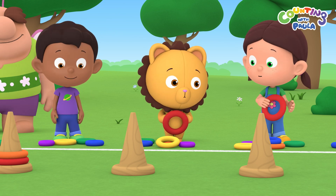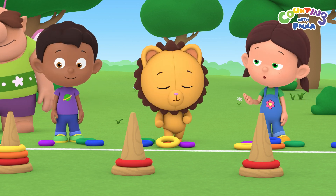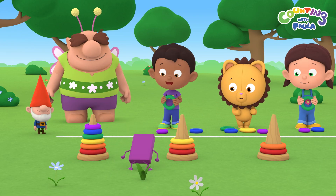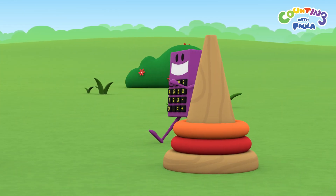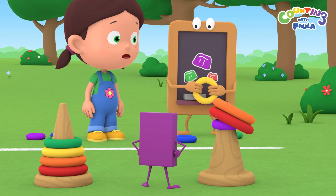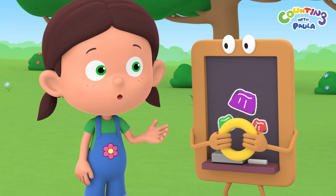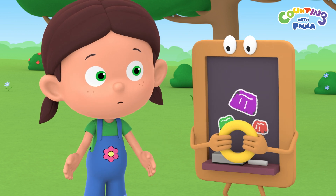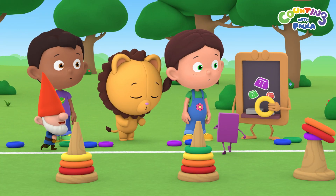Just aim carefully, Billy. I'm sure you can do it. Good job, Billy. Wow, Calc is finished already. Well done, Calc. Hmm, Calc seems to have some trouble. Calc, you need to throw the rings in order of size. The biggest ring should be at the bottom and the smallest ring should be on top.